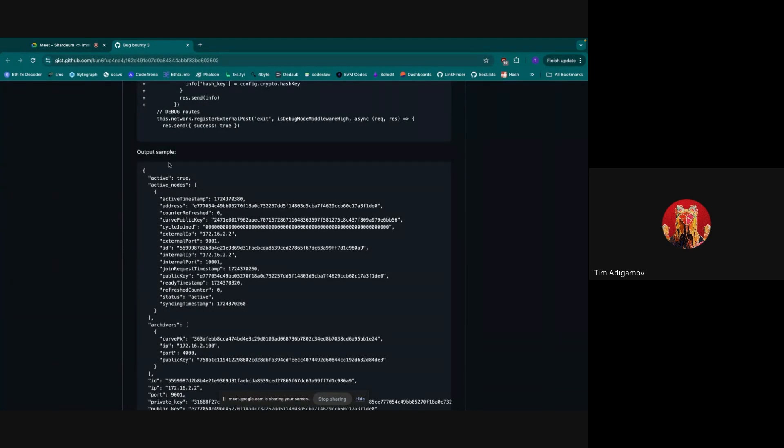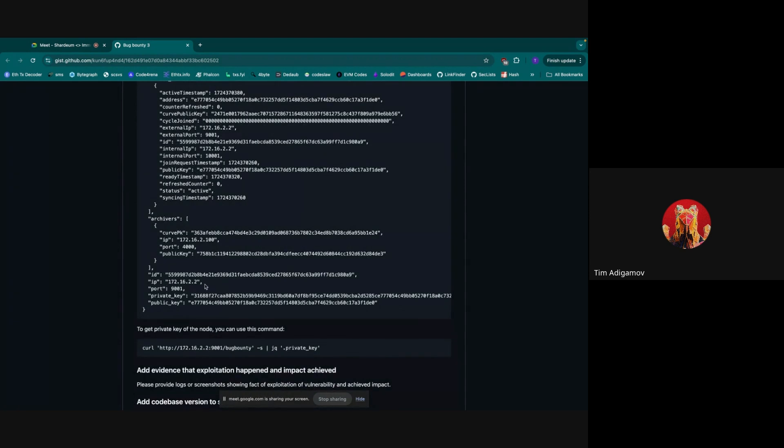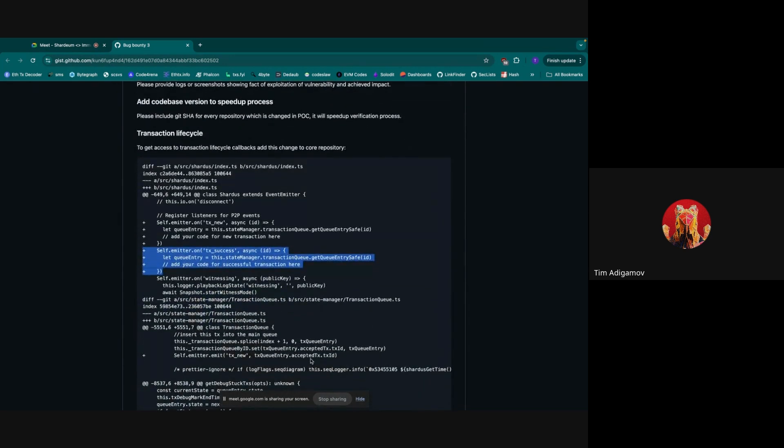This is the example output sample. You can see there is a list of active nodes — in this case just one node — along with archivers, ID of the current node, IP address, and private and public key. We also added two callbacks which can be used for the proof of concept based on a transaction flow: one callback for when a transaction just appeared on a node, and one for when a transaction is successfully completed.